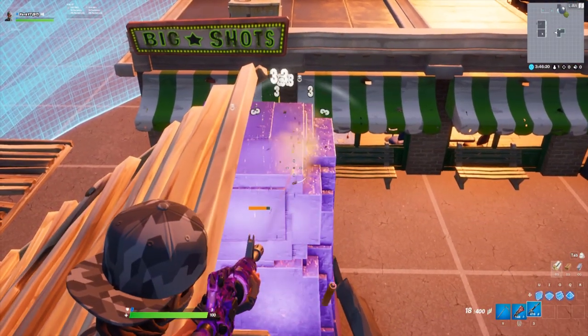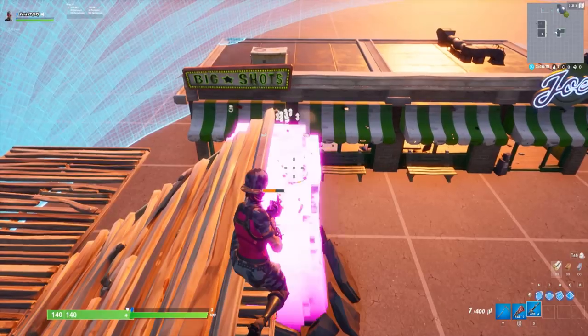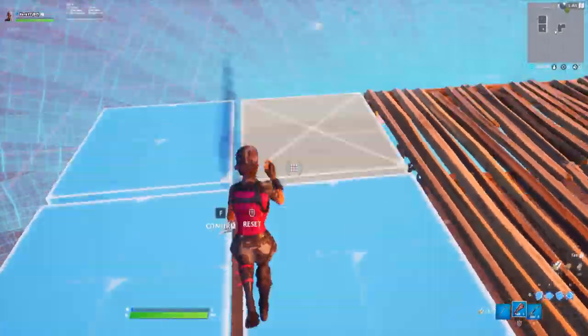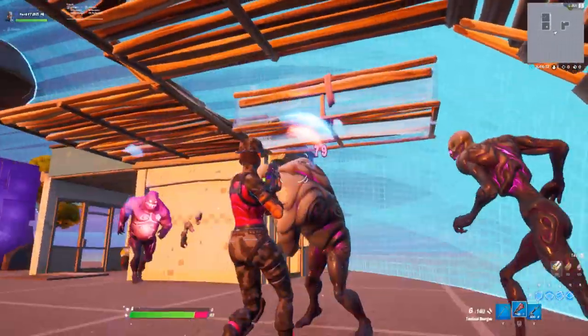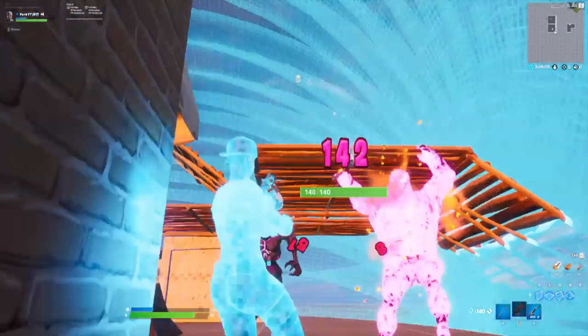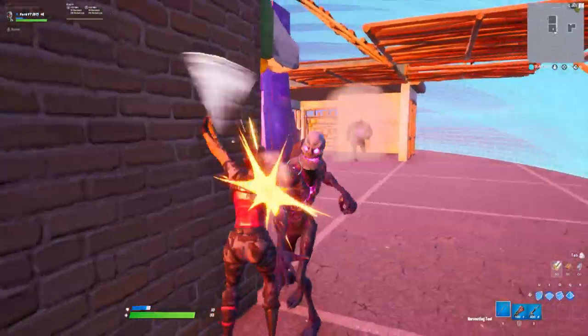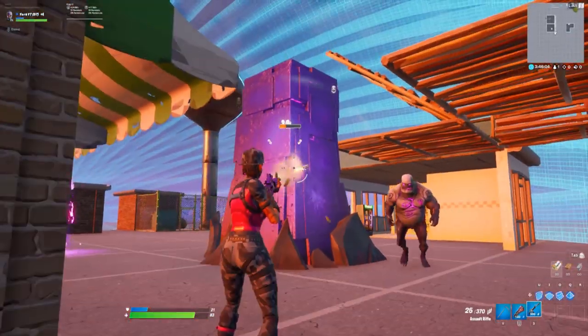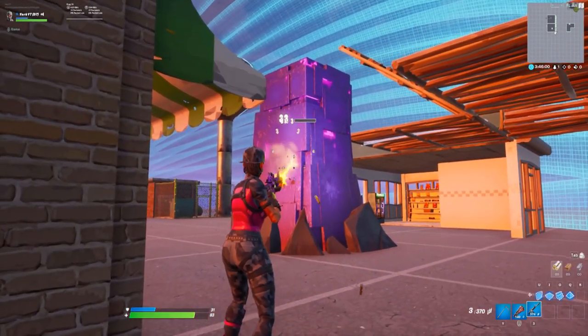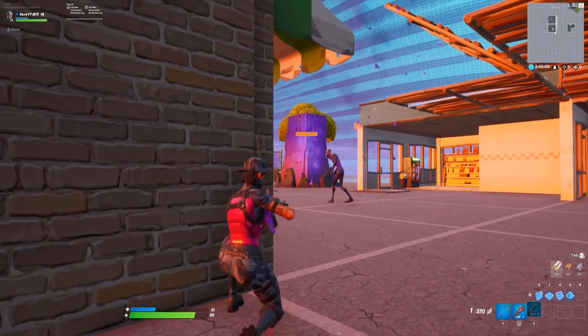You guys absolutely loved my last few videos on how to get the other rift zones and many of you asked me to make the other rift zones that I haven't made yet, so that's exactly what I did. As you can see I've remade the retail rogue rift zone that not only has a rift zone bubble surrounding it but also has zombie spawners that drop epic and legendary loot when you destroy the spawner. By the end of this tutorial you'll be able to incorporate this retail rogue rift zone mechanic into your creative map.